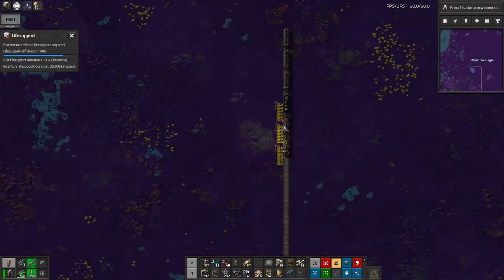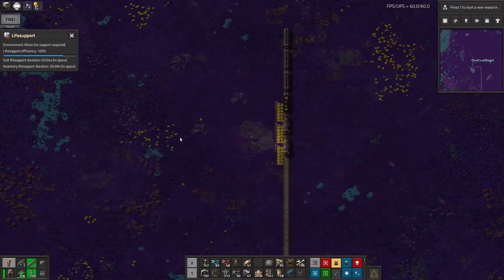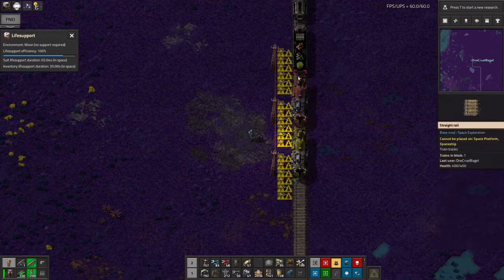I powered all that using one of the burner power generator things, so I just chucked some spare rocket fuel in that and left it ticking away to produce some electricity. And that worked quite nicely.